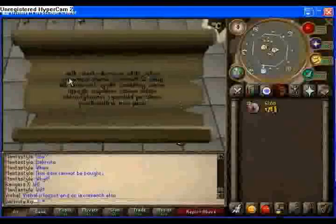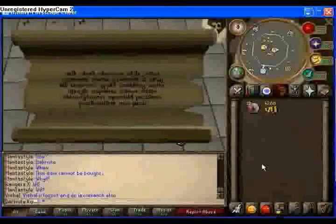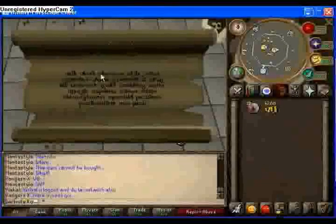Summon takes you to the summoning area. What you do is you buy the pouches, drop the pouches, then go down to your tab and dismiss them — drop another one, dismiss it, keep doing that. Home is to go back to the GE.